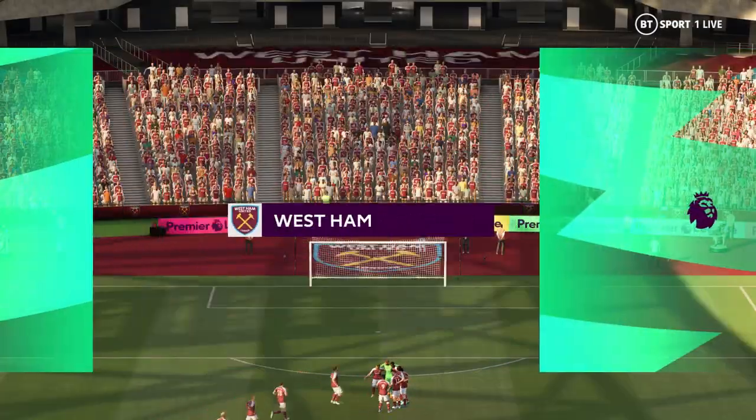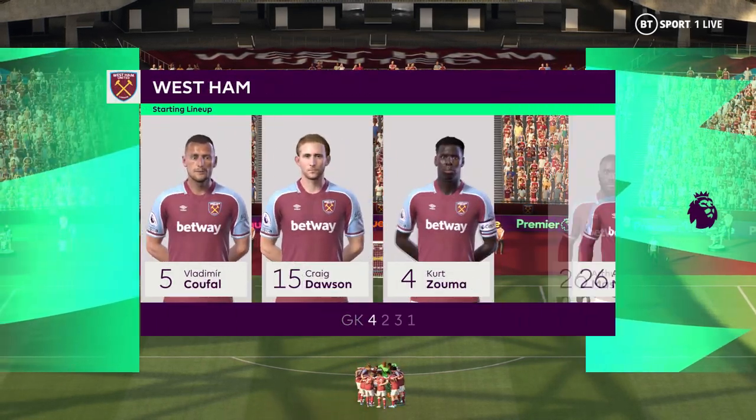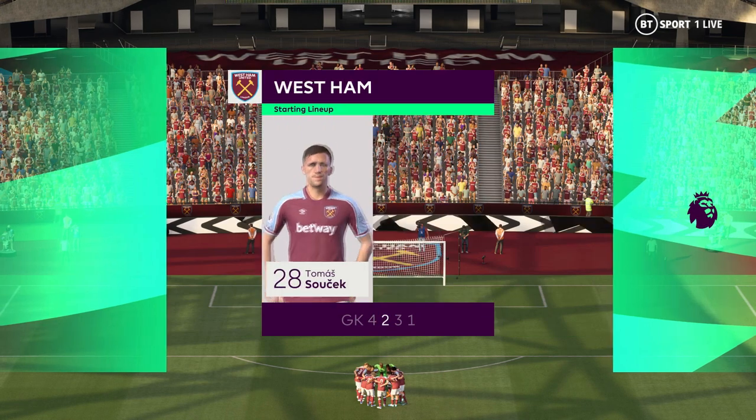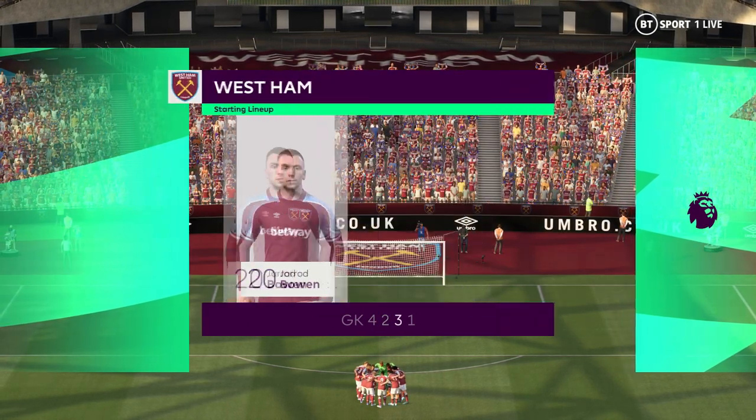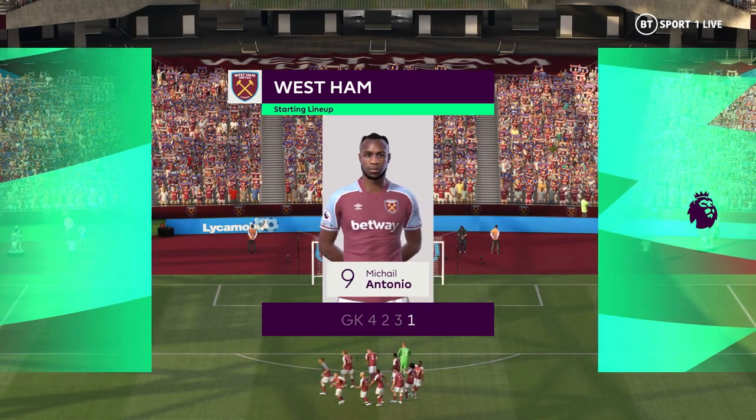The starting lineup for West Ham United — they're starting with an attacking 4-5-1 formation, with three players in advance of two holding midfielders. It's important that the wide players come infield to join the centre forward at the right time.